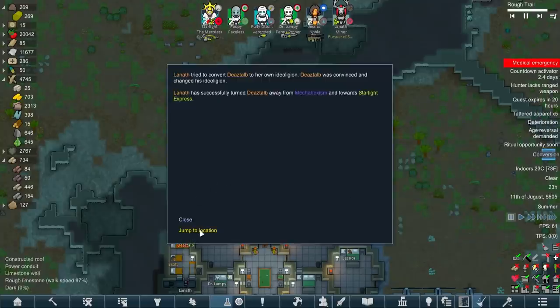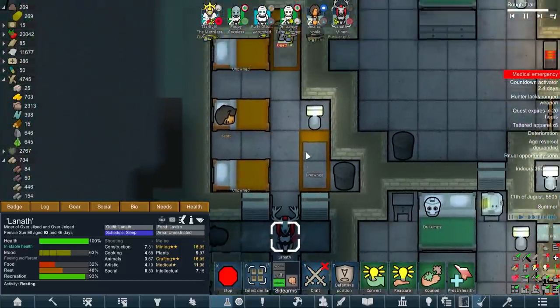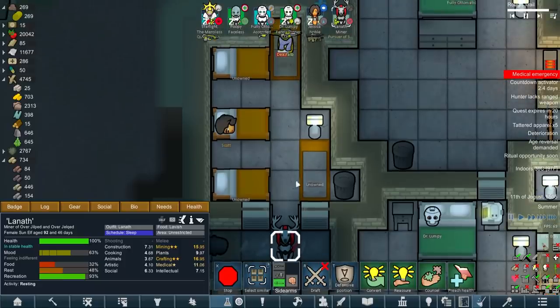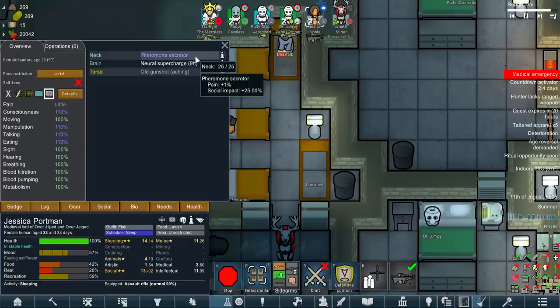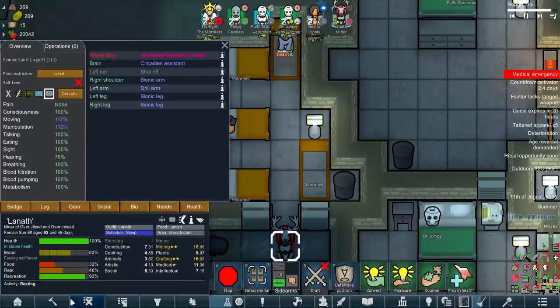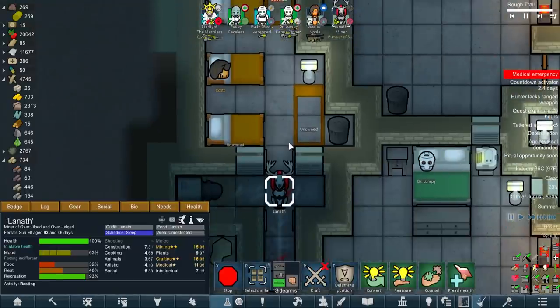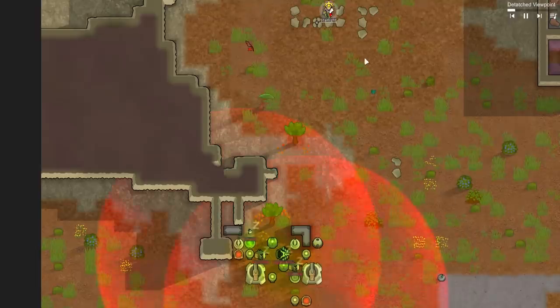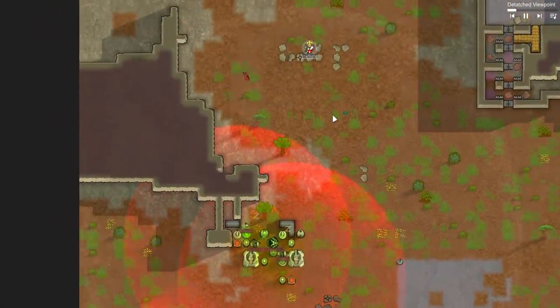We've finally converted the shitty little goblin after all this time. I've had Laneth training up in social as well, which is definitely cutting into the speed at which we're recruiting. I'm not convinced we're going to take Jessica along for the ride - we're going to take five of them. It might be the case of taking away the Pheromone Secretor and eventually giving that to Laneth instead. She does only have six social, but it wouldn't take too long to train her up. And now we very, very carefully take out these Mechanoids.